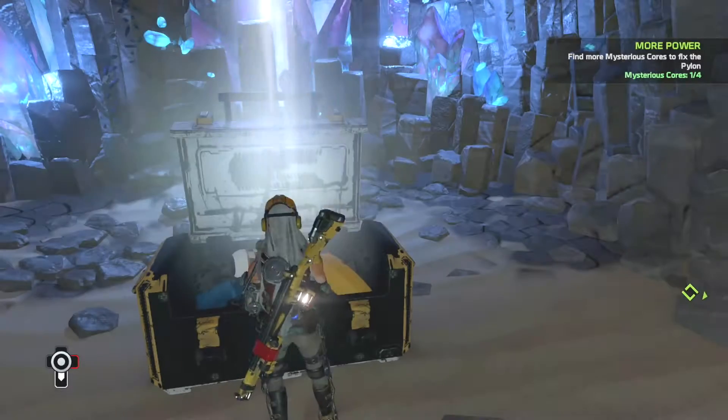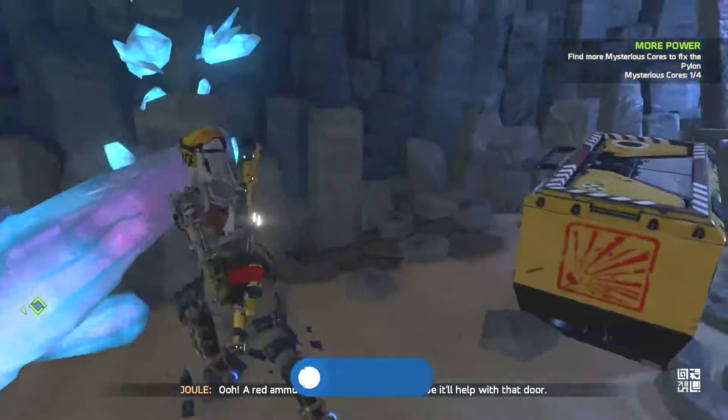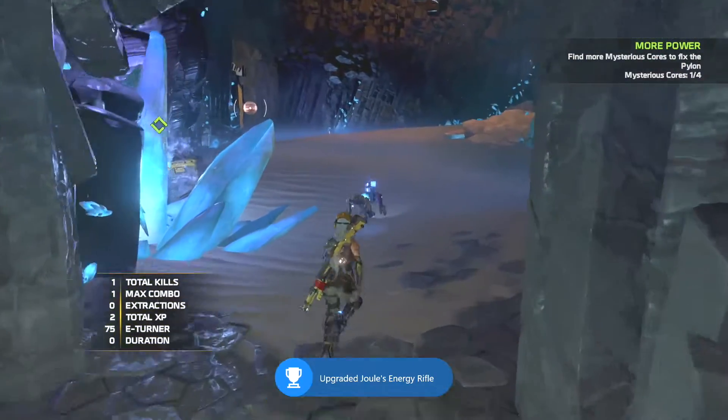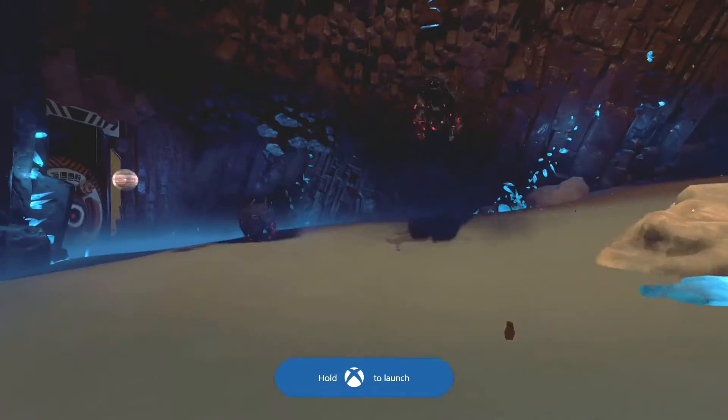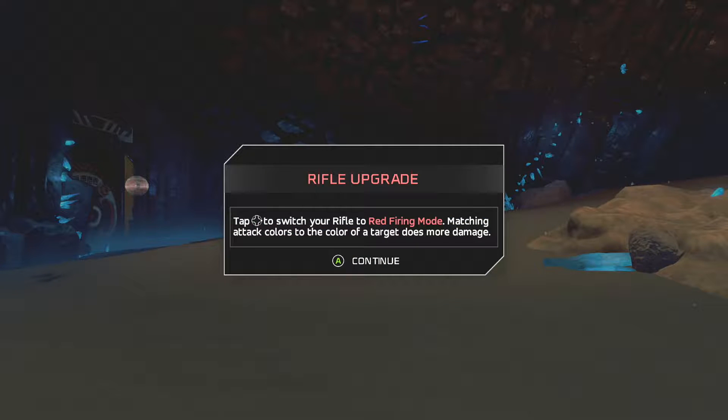There's our upgrade. All you have to do is press right on the D-pad — that's pretty simple. So there's the color cannon; that's just for getting the upgrade itself and upgrading it. Then some enemies are going to spawn over here, they're both red, so that kind of hints at the color matching portion.